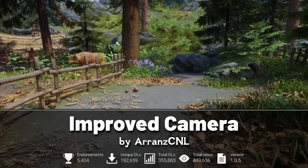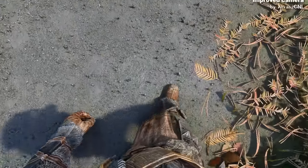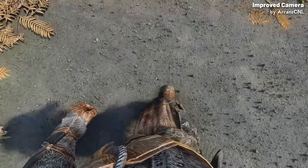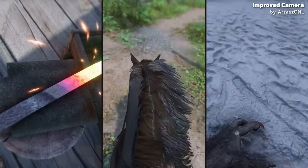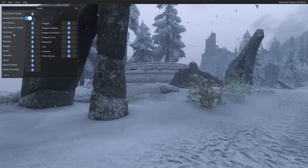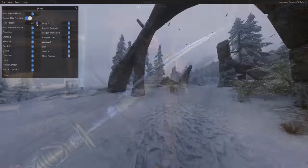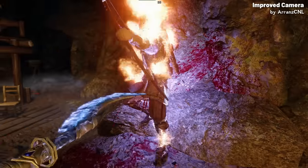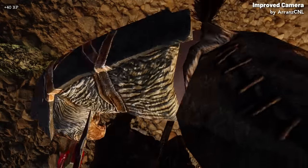Next we'll look at the Improved Camera mod. This mod revolutionizes the first person experience in Skyrim — it finally gives Skyrim a first person body, and extends the first person view to various activities that would previously force you into third person, like crafting, horse riding, and transforming into a werewolf or vampire lord. This mod even includes a custom UI to configure your camera settings as well as your FOV, and Improved Camera is fully compatible with animation mods like the Comprehensive First Person Animation Overhaul that we covered earlier.